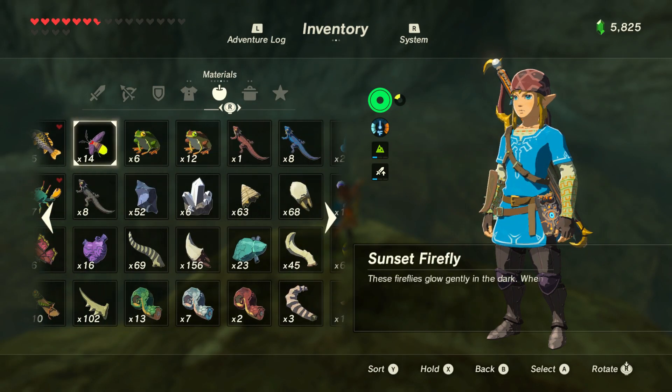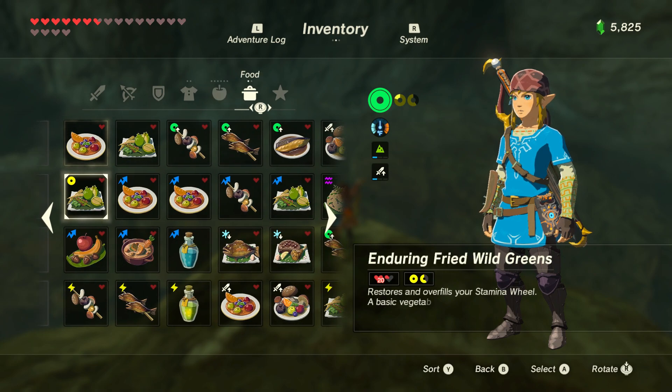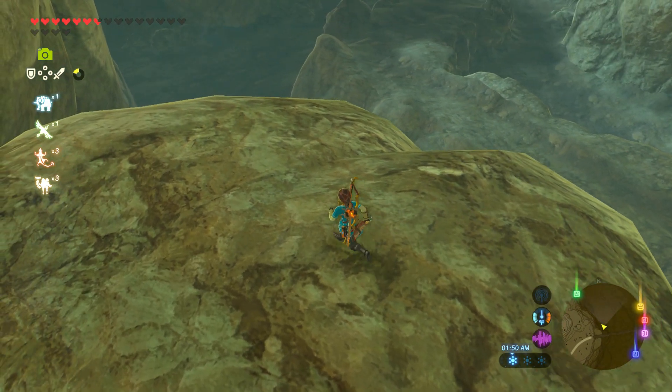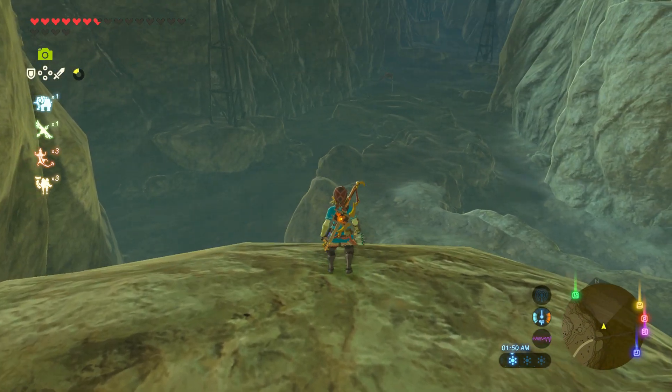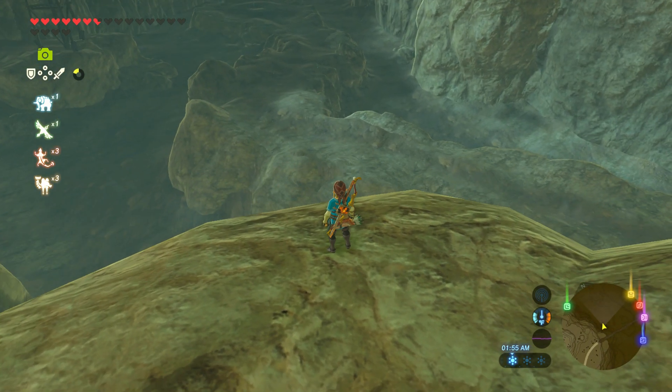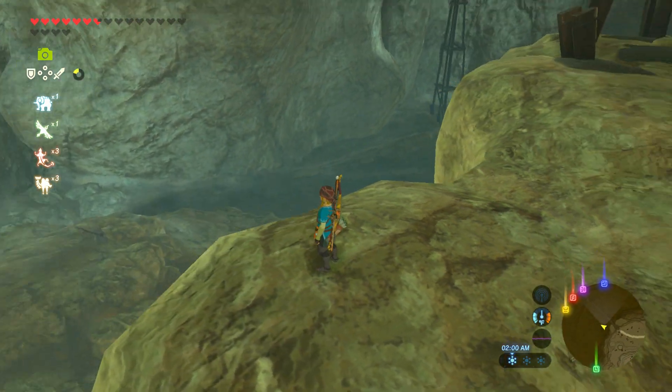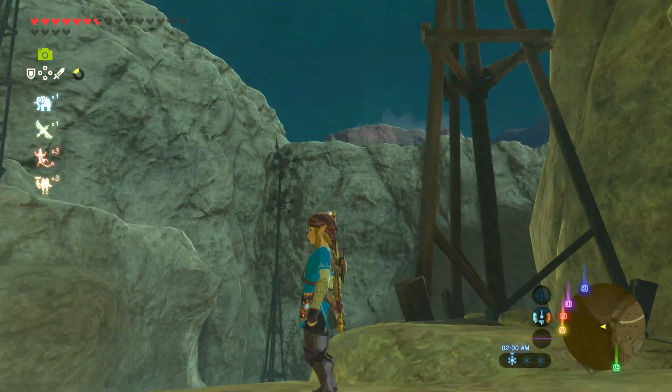If you're trying to upgrade gear or make really good food items with that 30-minute duration, I think the easiest way is getting the electric — or shock — dragon, going to that location and getting shards that way. You're right next to the spawn points, so it's much, much faster. But if you want to upgrade your Champion's Tunic like I am, this is the best way of doing it.